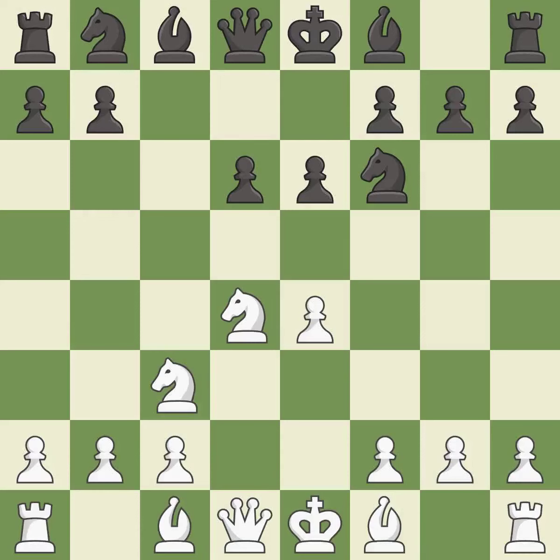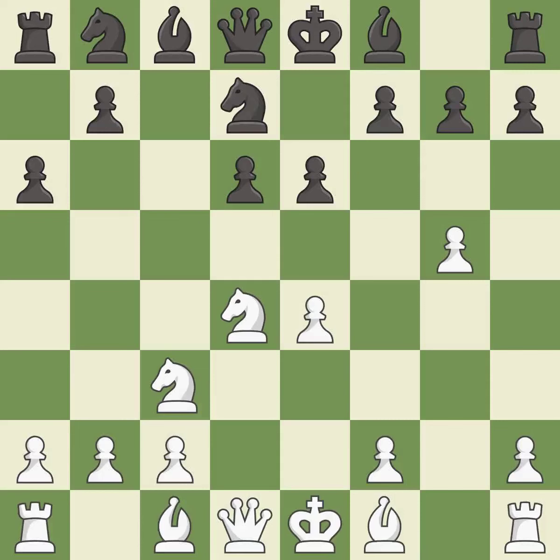E6 controls the d5 and f5 squares and allows the dark-squared bishop to develop. G4 takes space on the king's side and allows white to fianchetto the light-squared bishop on g2. A6 keeps white's pieces off of the b5 square and prepares the b5 pawn push. The opposing knight is kicked by a pawn and must now move or be captured. This moves the knight to safety — it is the last book move.